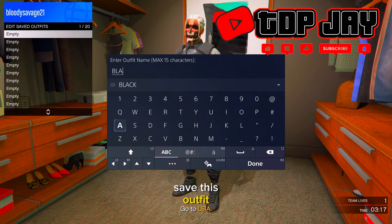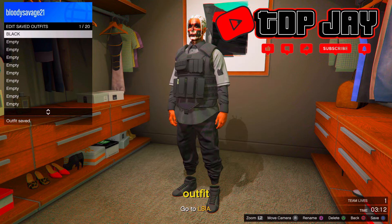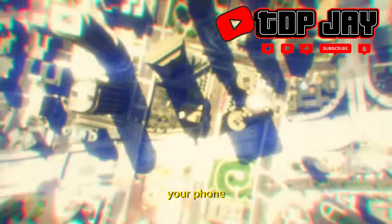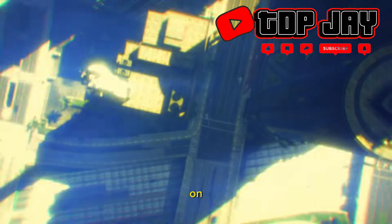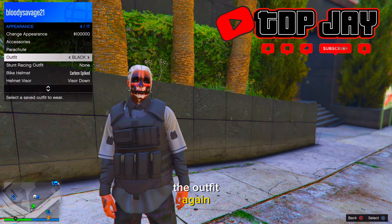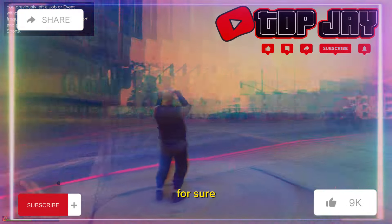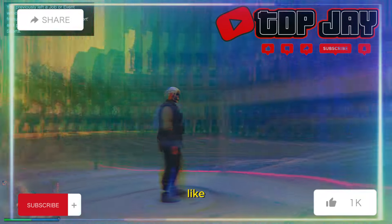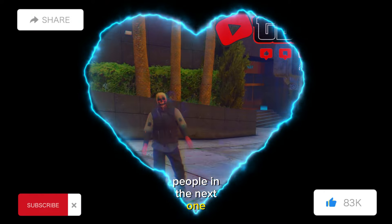Save the outfit and name it whatever you'd like. Back out of the closet, pull up your phone, and quit the job through your phone. When you spawn down you won't have the outfit on, but just pull up your interaction menu, go to style, and put the outfit back on. If you want more videos like this, let me know in the comments — like, comment, and subscribe. See you in the next one!